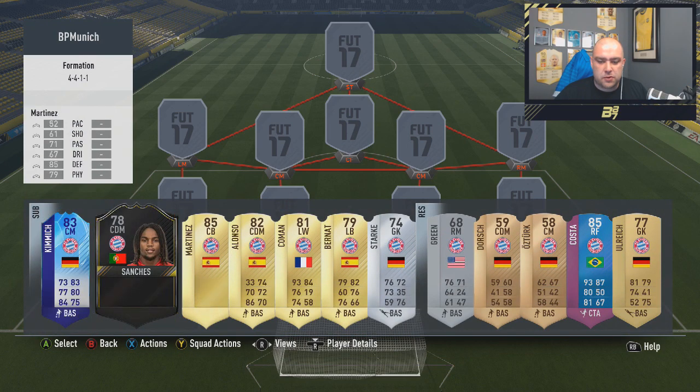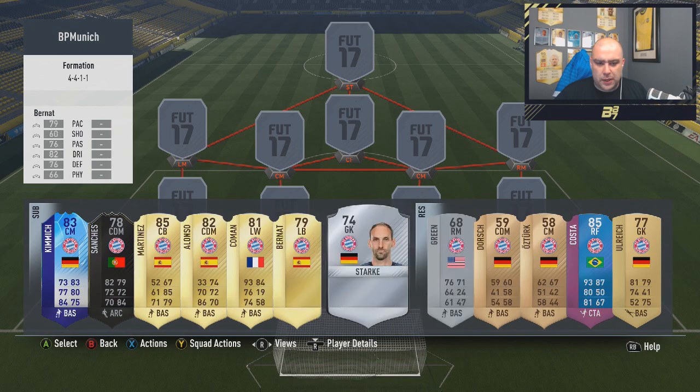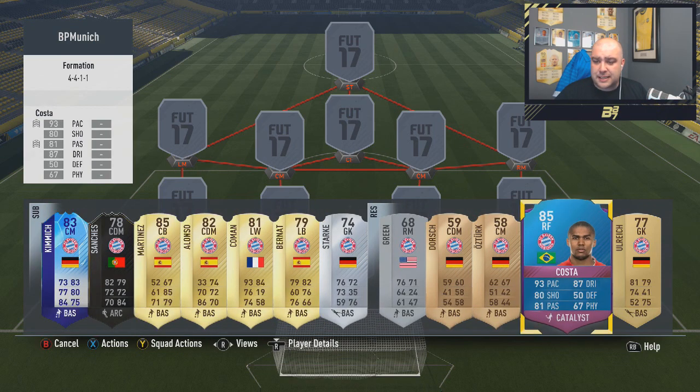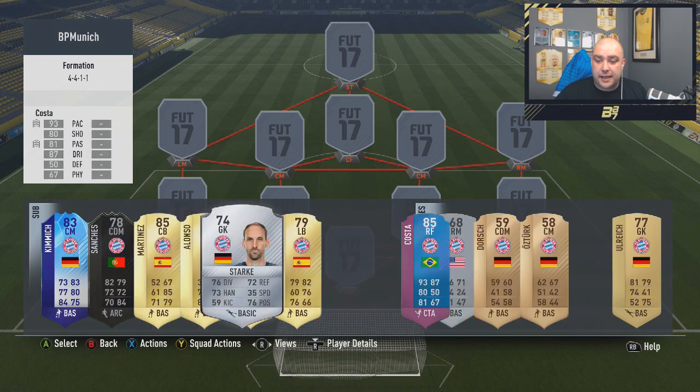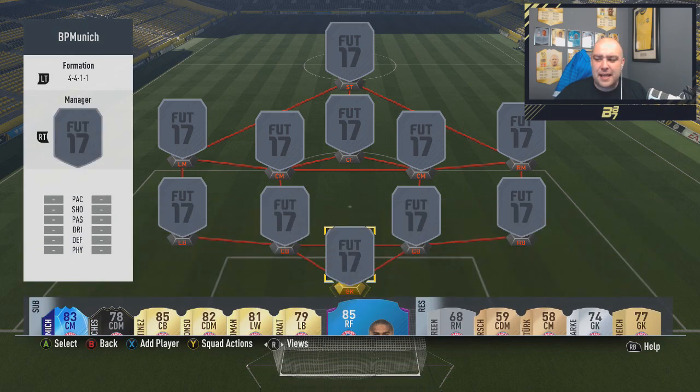So on the bench guys, don't look at this as the best possible, because I know Alonso's got an 83 and 84 card, and potentially someone else has got a better rated card as well. But there's definitely some nice cards in this team. That's just the bench, so you can see we're missing Costa — there's some better rated players in there.